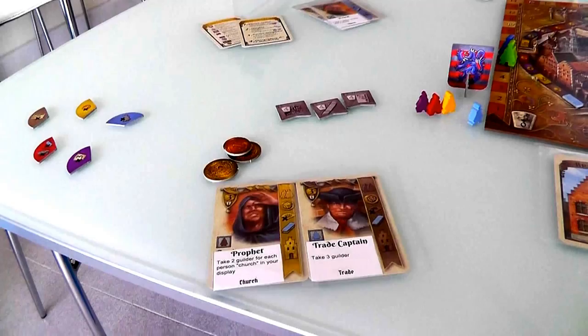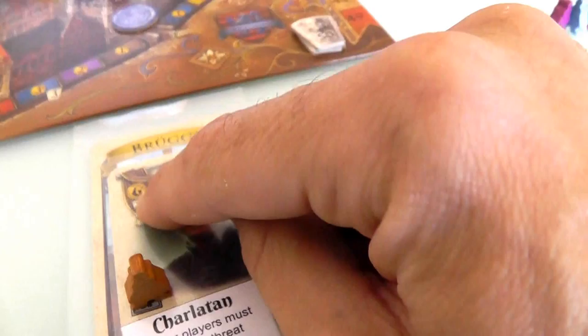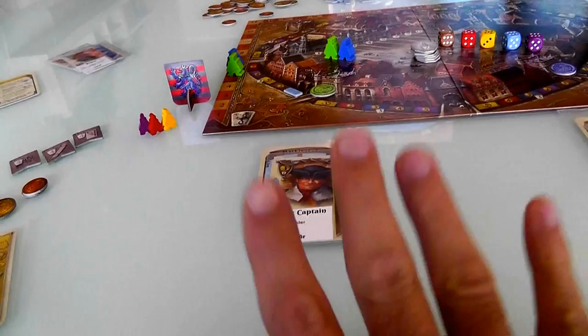Now it's my next turn. I will get this Trade Captain out — I'll move him into a home. He requires three bucks to get in and will be worth one victory point. The house is worth one too, so I'm sitting on two points right here. Like Jen, I can use this guy immediately. I'll put a blue worker on him — he needs a blue worker — to immediately take three bucks. So I basically got this guy not for three dollars, but traded a blue worker. That was my last card. I have now played four of my five cards and am holding onto this yellow Prophet for next turn.